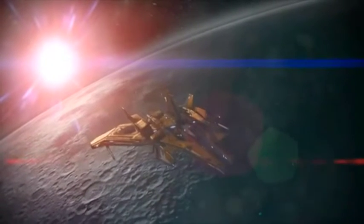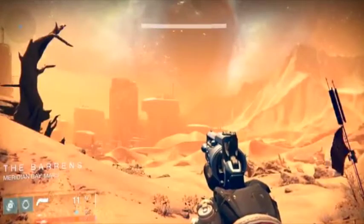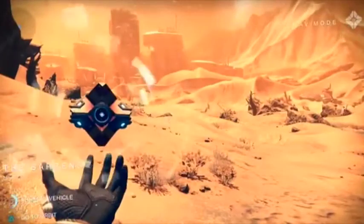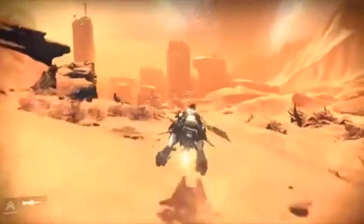Alright guys, today I'm going to be showing you the fastest way to get loot in Destiny. Basically what you want to do is load up a Mars Patrol. You can do it on whatever level you want to. I prefer doing it on the lower levels because you're not really going to be killing anything. But basically that's where you'll spawn.